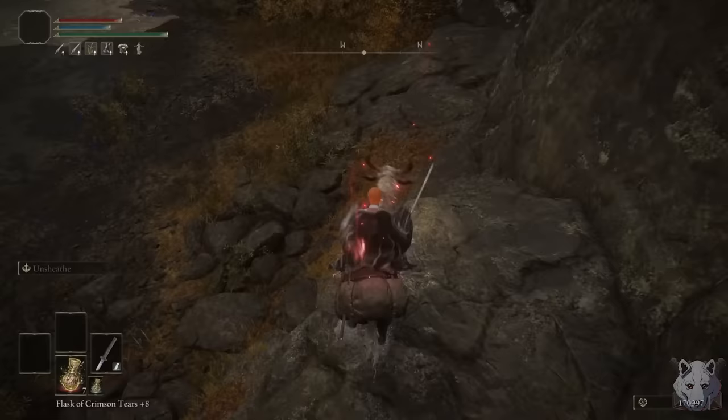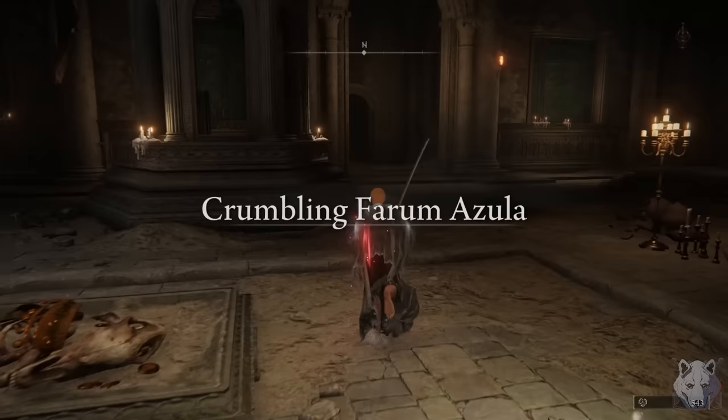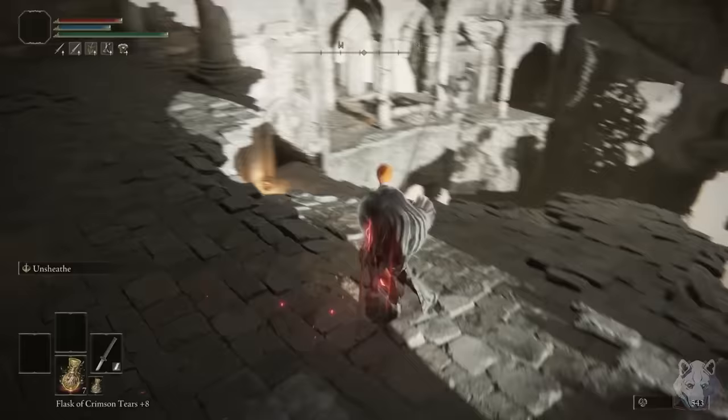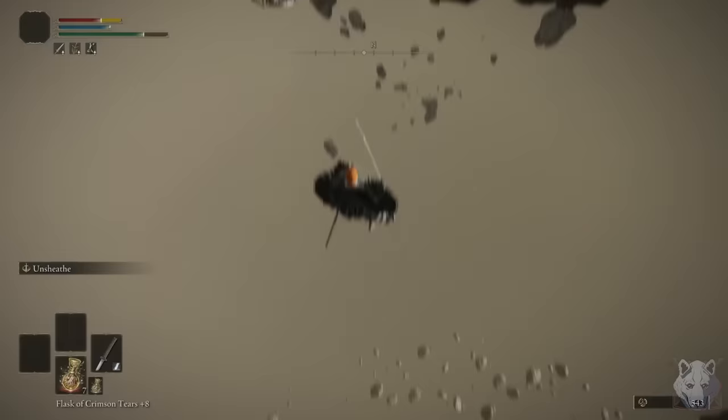Unsheath isn't really an Ichigo thing either, but gods can do a clause. With them down, I now have the next smithing stone bellbearing and can use it to upgrade my weapon. So I had a severe lapse in judgment, and instead of buying smithing stones, I bought shellfish. Well whatever, I'm sure Maliketh won't be that bad.